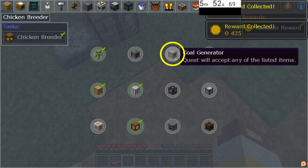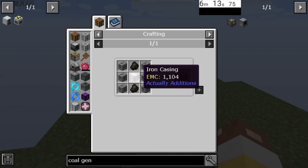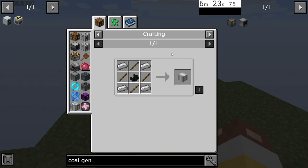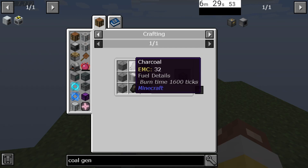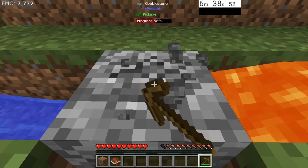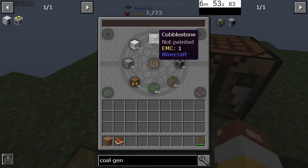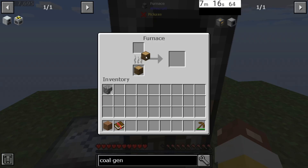Next up is the coal generator and our beast coin miner. For the coal generator I'm going to use Actually Additions, and we're going to stick within Actually Additions because it uses an iron casing for most of their machines. If I EMC it, we have it for the rest of our machines. We're going to need some charcoal, some cobblestone, and our iron and black quartz — which is why we bought them. But first we need to get our cobblestone so we can make a furnace and then make our charcoal. Remember we're doing EMC, so we only need one cobblestone. Go ahead and grab yourself 14 cobblestone and two oak logs, and craft yourself a furnace.